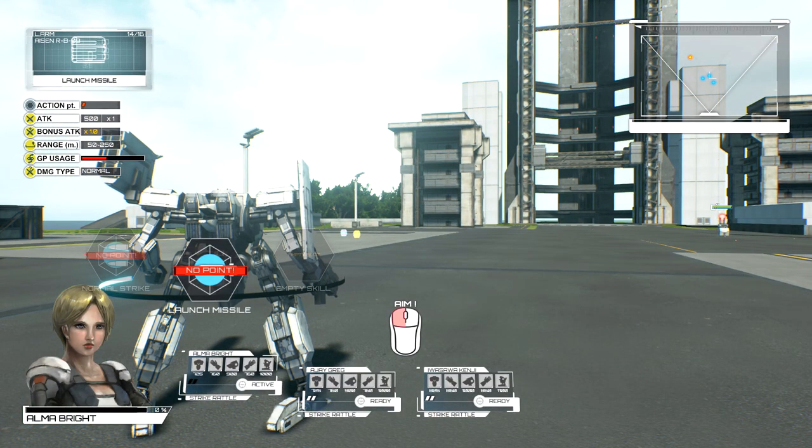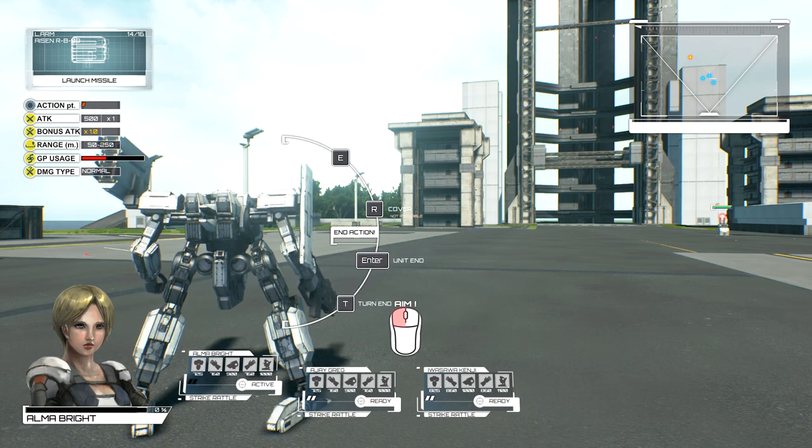We've got no points left, so we press the R key — that brings up this menu. We can choose to take cover. As we level up, this is an RPG, so as your characters get kills they get XP. They level up and then get new abilities like Overwatch and taking cover. As of right now I haven't unlocked most of those abilities, but maybe we will during this playthrough.